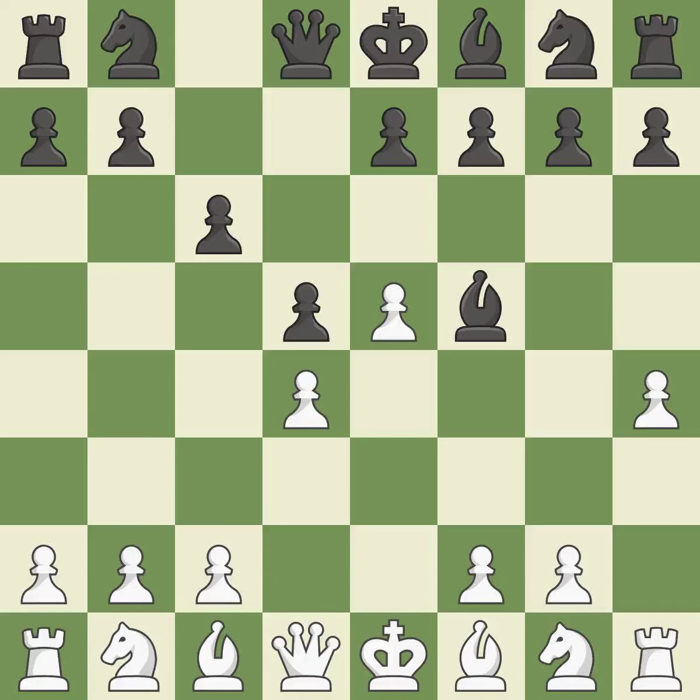The pawn on e4 is under attack from the center, where d5-e5 closes the center and controls the important d6 and f6 squares. Bf5 develops the bishop where it controls the important e4 square. Black can play e7-e6 next without trapping the light-squared bishop on c8. h4 gains space on the kingside and controls the g5 square. This develops a knight from its starting square, activating it.